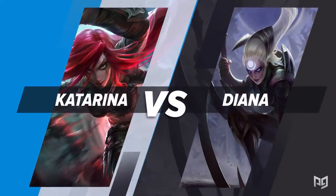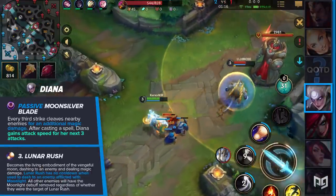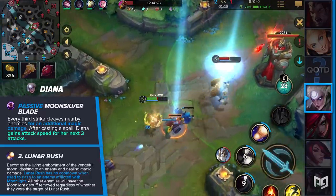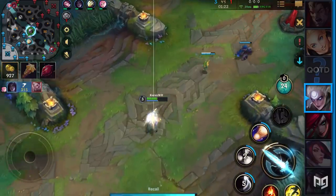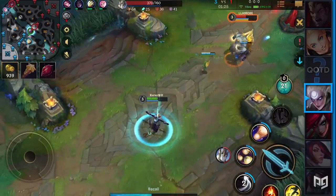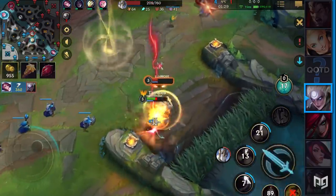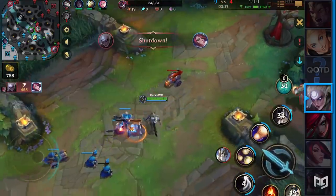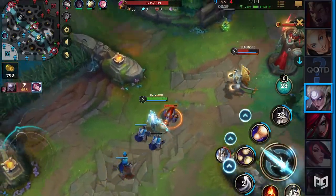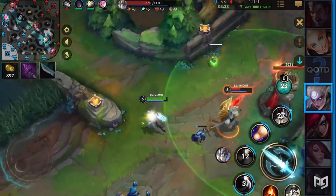The Lady of the Moon got some insane buffs to her passive as Riot chose to shift the attack speed steroid from her third ability to the Moon Silver Blade. Now, after casting a spell, Diana gains up to 120% bonus attack speed for up to three attacks. Sequencing your abilities and weaving in auto attacks became even more important. After every three hits, you deal an insane amount of extra damage thanks to your passive. For laning, pre-stack your passive and then look for an engage with your Crescent Strike and Lunar Rush combo.